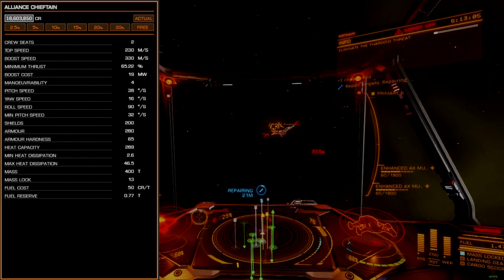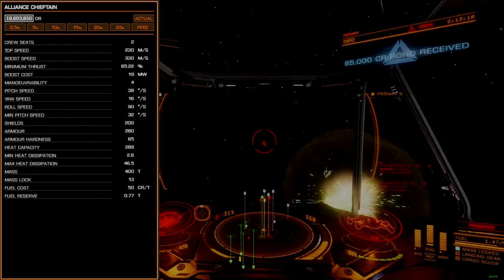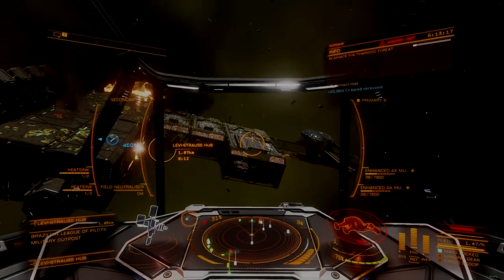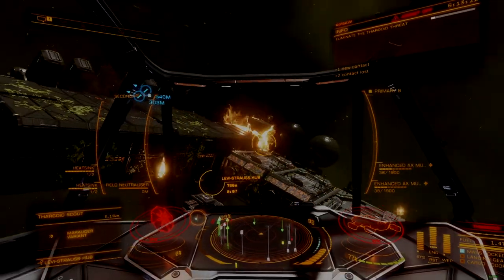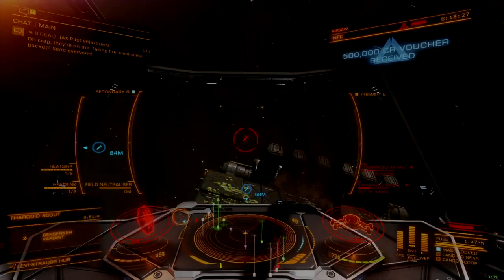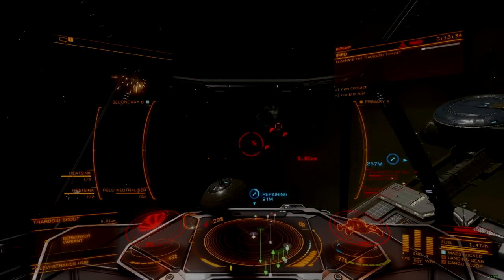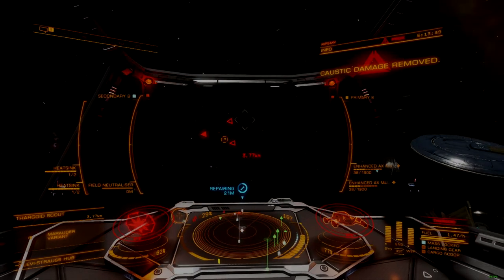There are end-game-level commanders who choose to fly this ship over other higher damage offerings because of its excellent handling characteristics and aggressive boost profile. Interested commanders can easily buy into this platform and evolve it from its more basic configurations into something really spectacular as they acquire tech brokers or engineers. Nearly every stock issue this ship has can be addressed with an engineering blueprint or tech broker add-on, which means that progression in the game gets felt with every improvement you make beyond what is detailed here.